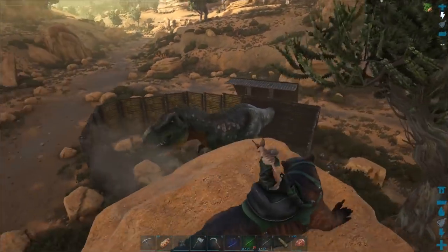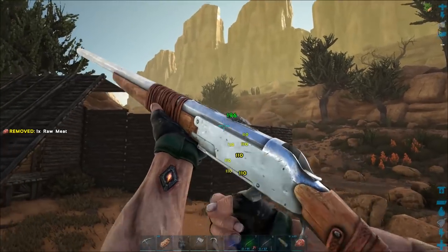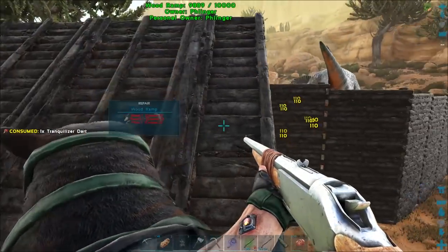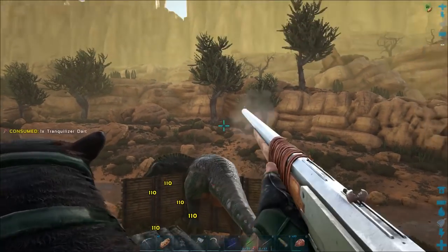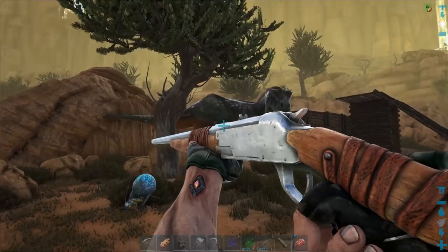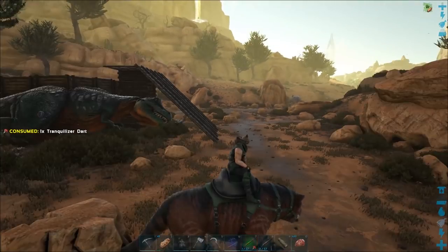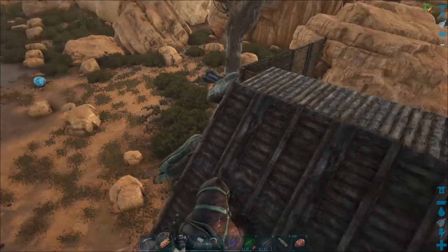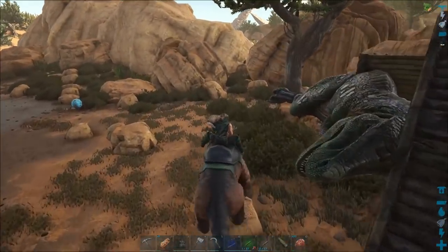Go ahead, eat the wood — it'll just clear it up for me. I really don't want to have to go around and destroy all this stuff. The more you break, the better off I am. And he's down! I got him right next to the thing, so I can destroy this and just slide it two inches to the left. I'm going to get this guy tamed up.